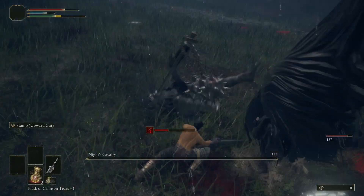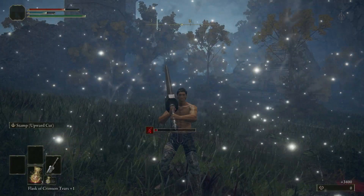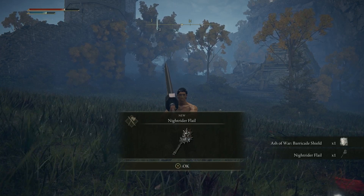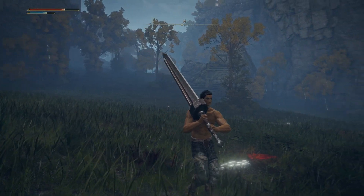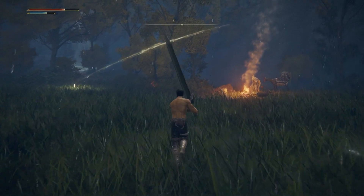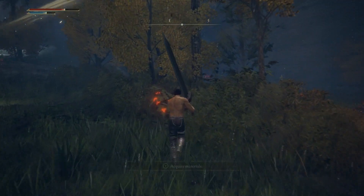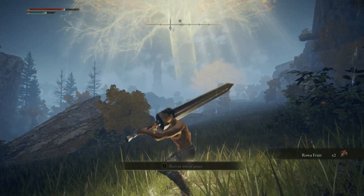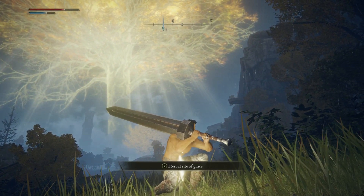Normally I would also show off clapping his cheeks as a mage. However, I was not able to clip that happening, so I'm just going to describe what to do instead. Because of all his movement, he's a pain to hit with normal spells. To capture the greatest radius, you're probably going to want to use the Glintstone Arc.